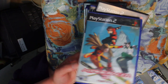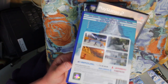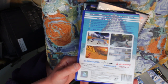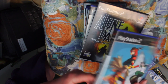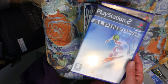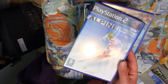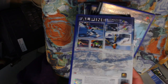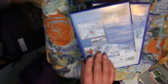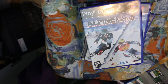Alpine Racer 3 — if you've played SSX you know what it is: a downhill ice skiing racing game. The controls are great and it's fun, but SSX beats it. Then Alpine Skiing 2005 and Alpine Ski Racing 2007 — the same thing, just updated versions. If there was something good on the PlayStation 2, we got an awful lot of them.